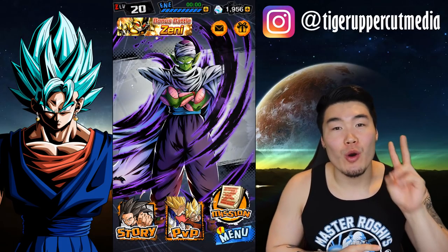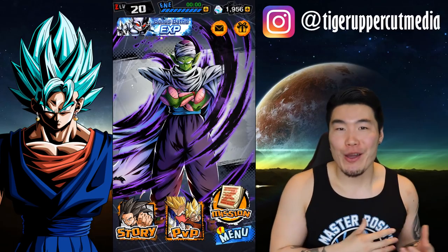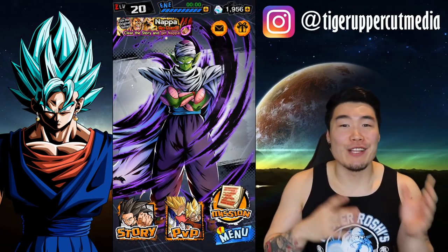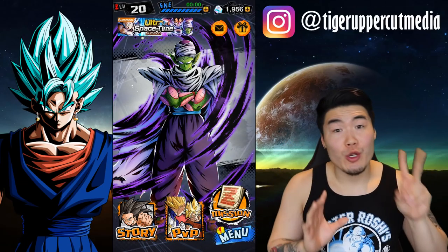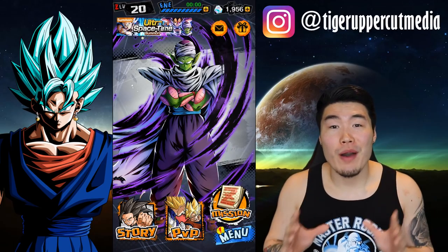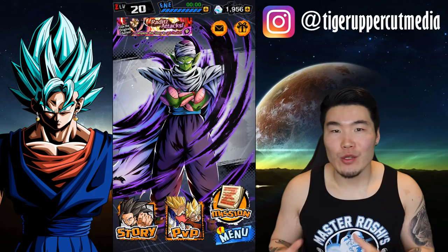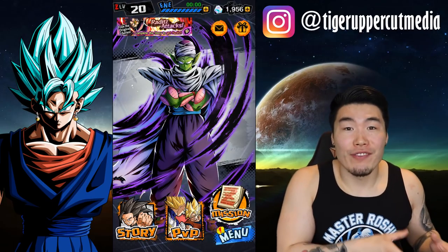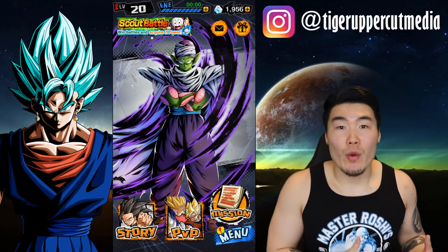Basically, two orders of business. Number one, Dragon Ball Legends just got released on iOS, so all of you iPhone users can finally play the game that Android users have been enjoying for a couple weeks now. And number two, Sparking Spirit Bomb Goku is finally available in the game. If you guys have been around since the beginning, you know that this guy's been in the game as an asset, as a card for the whole time, but there was no way for us to acquire him. But now we finally have a way to get him.